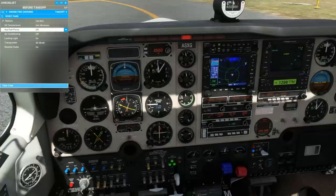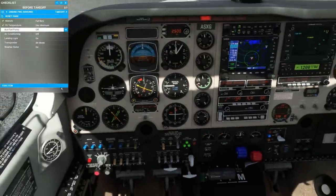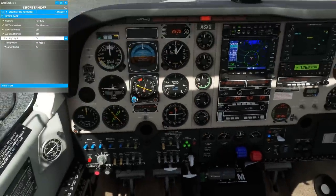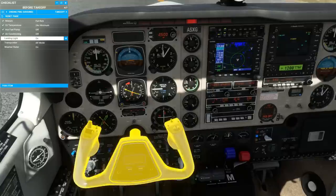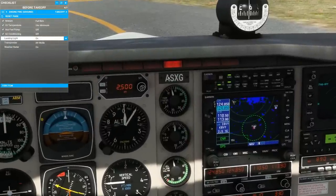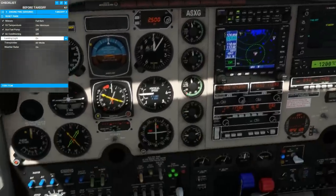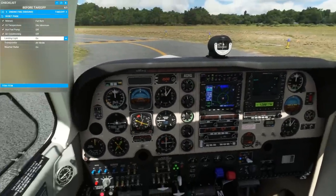Mixture is full rich. Oil temperature is above 24 degrees C, which is the yellow mark on the gauge. Auxiliary fuel pump is off. Air conditioning off — we can see the cabin is now a comfortable 73 degrees, and we should see the AC door extended light extinguish for takeoff. Landing light on for visibility, transponder on altitude reporting mode, and weather radar on. We're ready for takeoff.